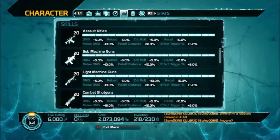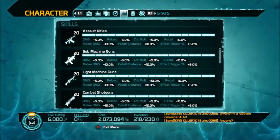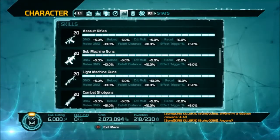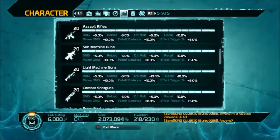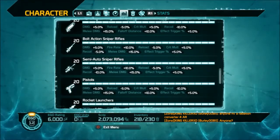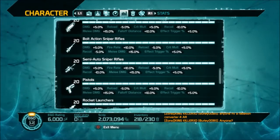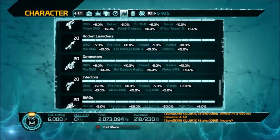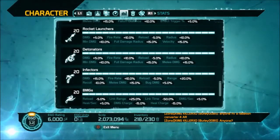I've leveled them all up to 20. I'm going to suggest that you level up each skill to five — equip a weapon that fits that category and just go around shooting stuff. You're going to be leveling this up as you go through missions anyway. Once you get to level five in assault rifles, switch over to a submachine gun and then a light machine gun. Make sure you find the three different types of shotguns. There are good places to snipe — check out my killer sniping locations video. For pistols, just walk up and shoot them in the head. Rocket launchers and detonators are going to be fun in minor arc falls, as well as infectors and BMGs. The rocket launchers and detonators can blow up many hellbugs at once.